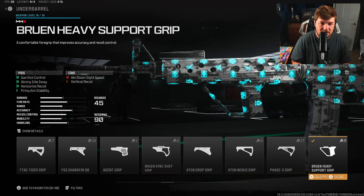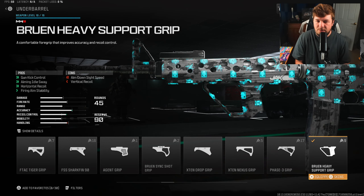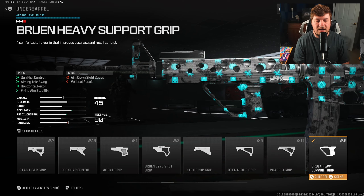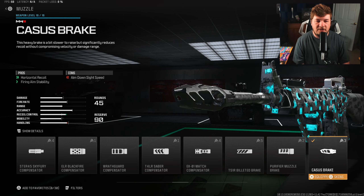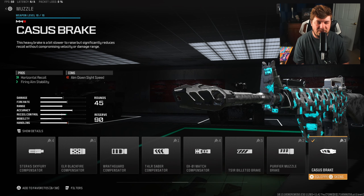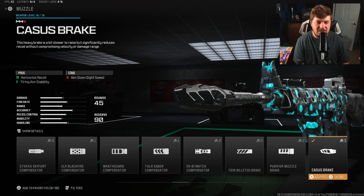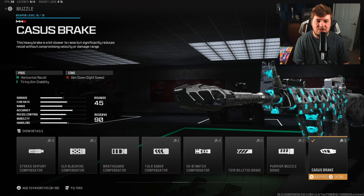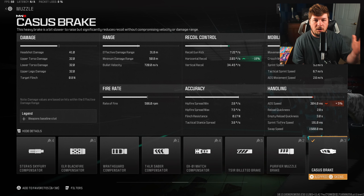A broken-record attachment is the Bruin Heavy Support Grip — it controls visual recoil, gun kick, aiming out-of-sway, and horizontal recoil control. We get 10% on gun kick and 8% on horizontal recoil control. Our final attachment is the Kasus Break. I tried a lot of muzzles and the Kasus Break just felt the best. It does take away some aim-down-sight speed while controlling horizontal recoil and giving you more firing aiming stability.